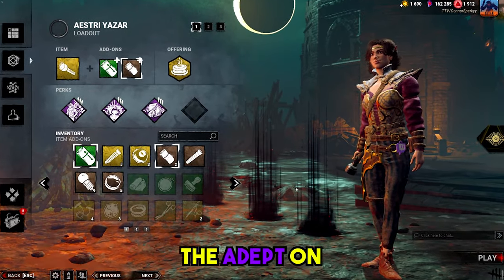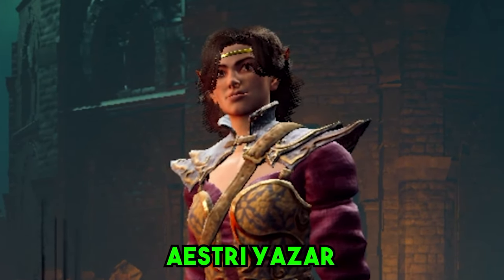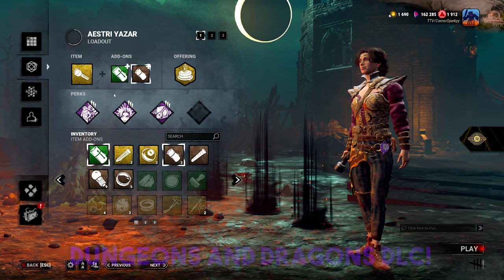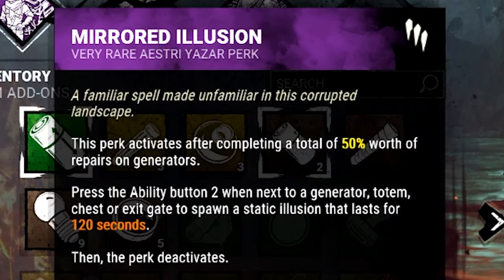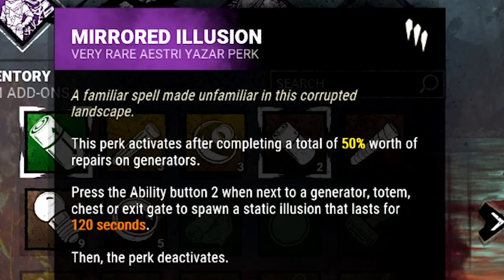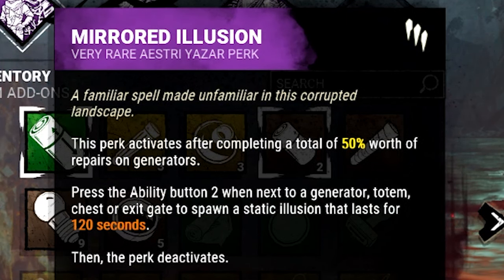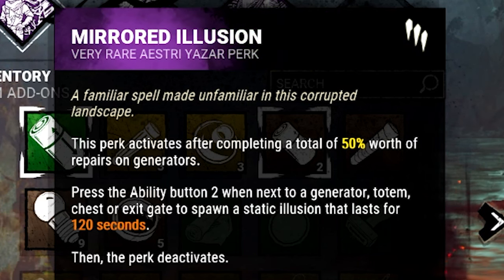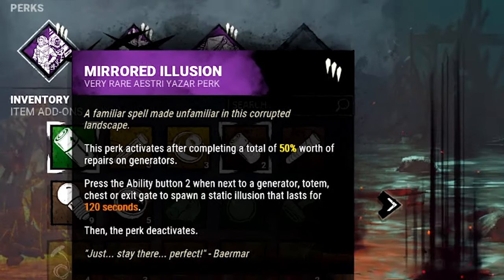Today we are going to try and get the adept on Aestri Yazar, the new survivor coming in with the Dungeons and Dragons DLC. We're going to be running the Mirrored Illusion. This perk activates after completing a total of half of a generator. Press the active ability 2 when next to a generator to spawn a static illusion of yourself that lasts for two minutes.